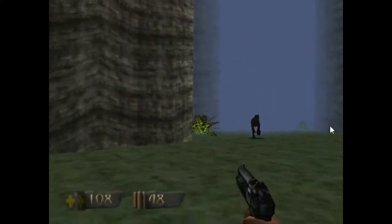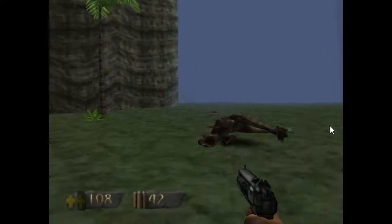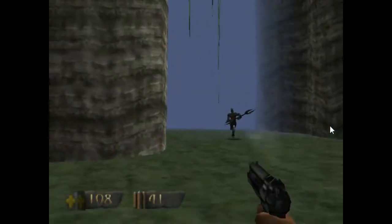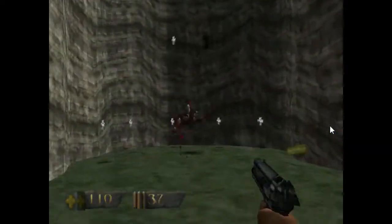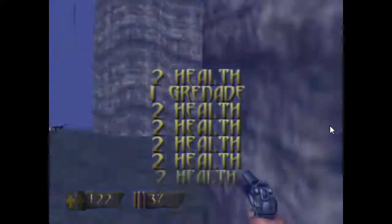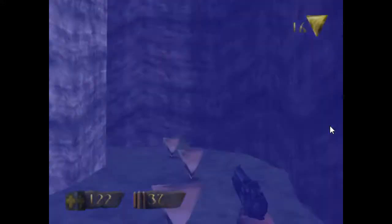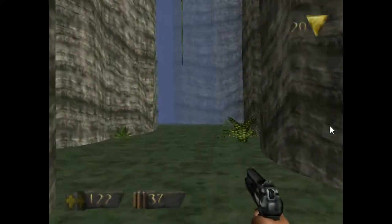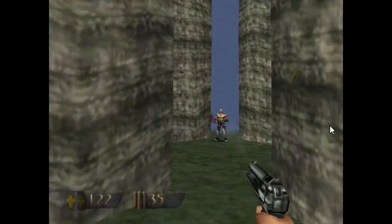Here comes the first raptor! For every 100 life forces you get, you get an extra life. Once you hit 9 lives and collect an extra 100, you unlock the infinite life cheat — if you're not going to be playing without cheats whatsoever.